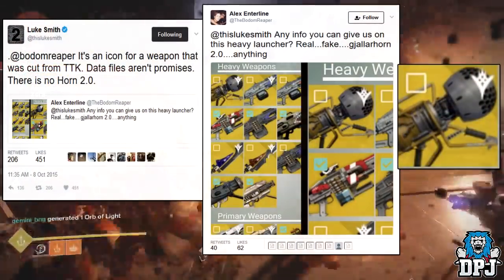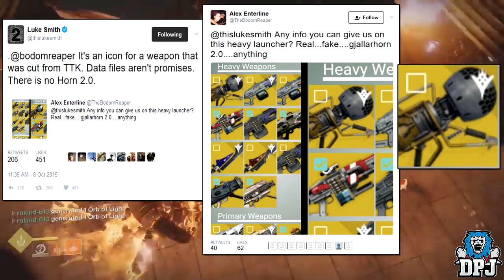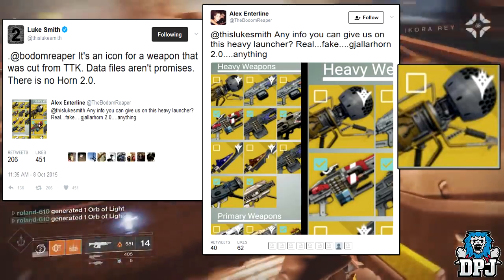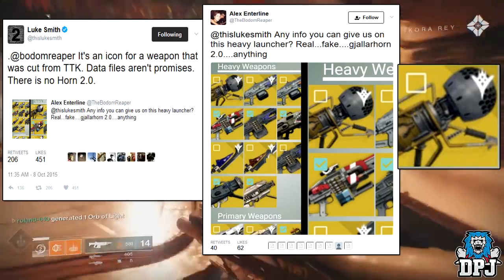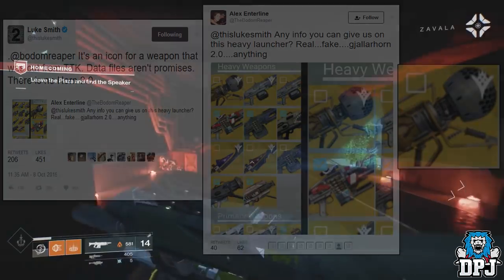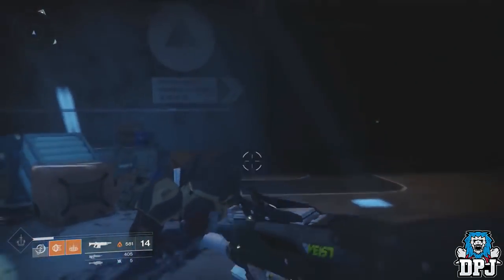Luke Smith confirmed on Twitter just after the datamine took place. Here is what he said: 'It's an icon for a weapon that was cut from the Taken King. Data files aren't promises.' As you can see from the tweet, the image included showcases other exotics which did eventually make their way into Destiny 1 — weapons such as the Abaddon and the Nova Mortis, which were the Void and Arc variants of Thunderlord. But the Dubious Volley never did, and until recently many people still believed it was hidden within Destiny 1.